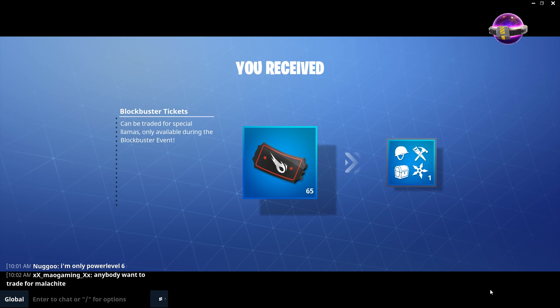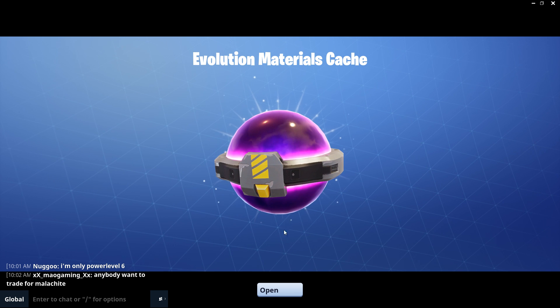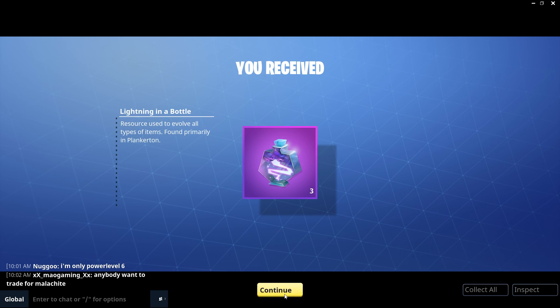65 of those. Let's find out what is in this — Evolution Materials Cache. So it's just an evolution mat. We got some lightning in a bottle. That's all we got from that.